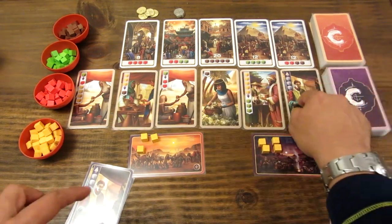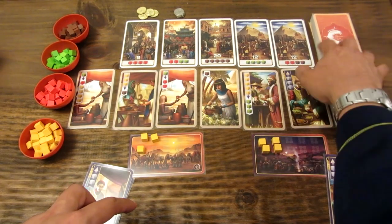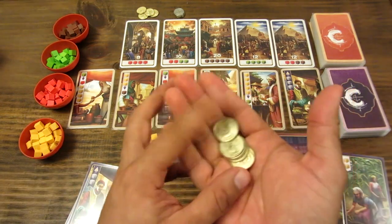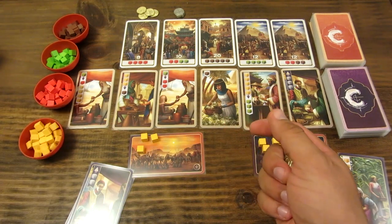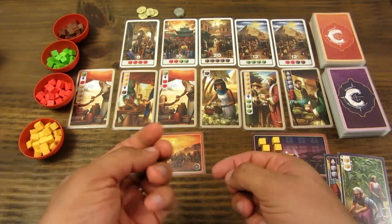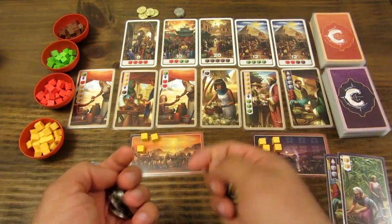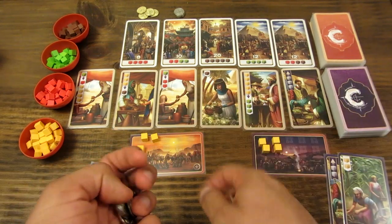Hay todo un mazo de tarjetas de mercader con tres tipos diferentes. Y finalmente también vienen 10 monedas de cada tipo: las doradas, que son de oro, y las plateadas, que son de plata. El juego viene originalmente con monedas de metal, lo que me parece tremendo, ya que es el primer juego que tengo con monedas de metal.